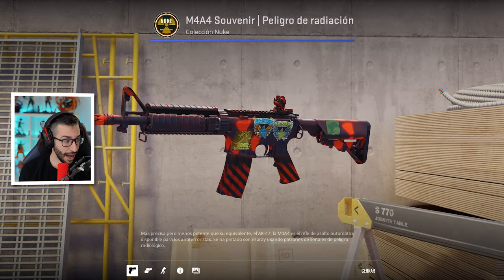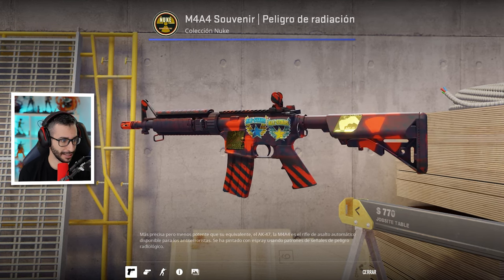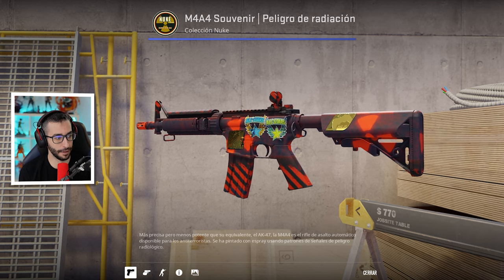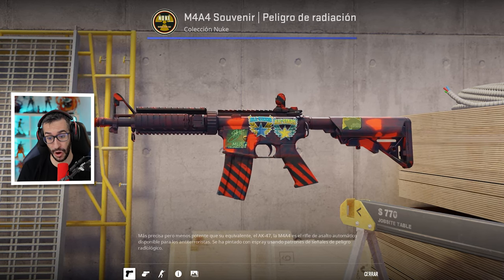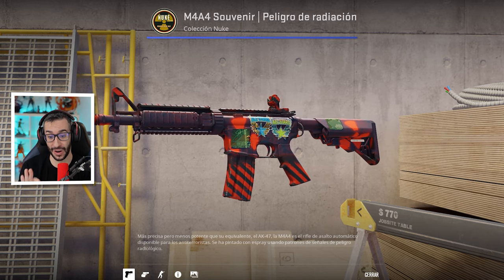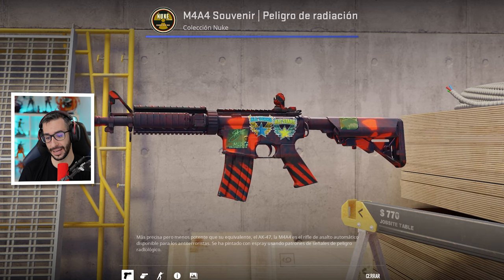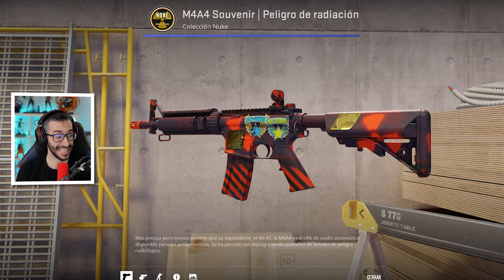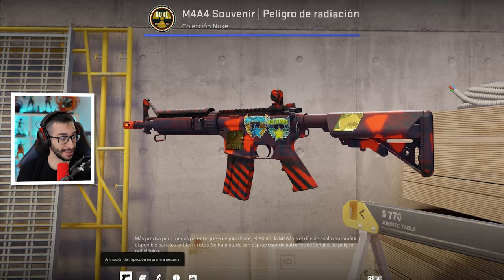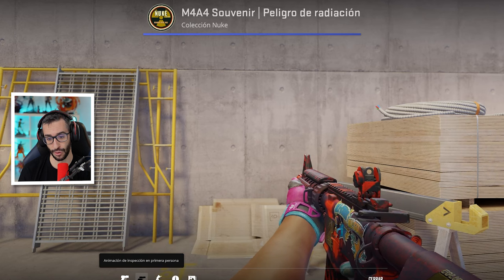Esta es otra skin icónica: la Souvenir M4A4 Radisson Hazard Factory New con la pegatina MLG de Columbus 2016, All Star Blue, All Star Orange y la firma de Giko. Es una de las cuatro que hay en todo el mundo, además con la mejor colocación de pegatinas. El precio base de la skin son 250 dólares y el valor real no se sabe. Te puede tocar en el paquete de MLG Columbus 2016 Nuke Souvenir, que vale 140 pavos cada uno.